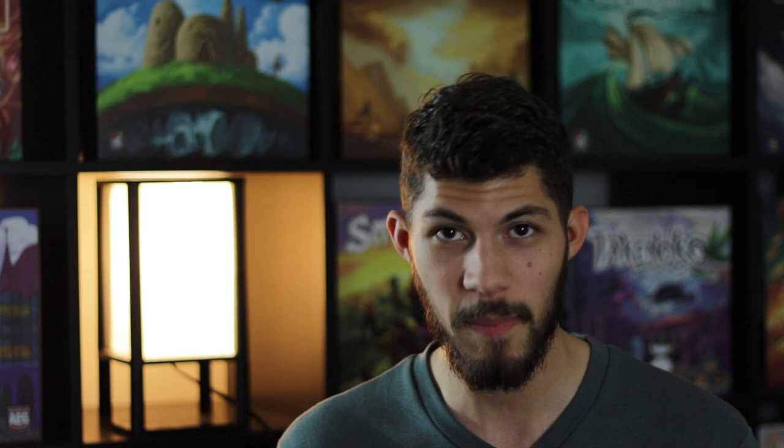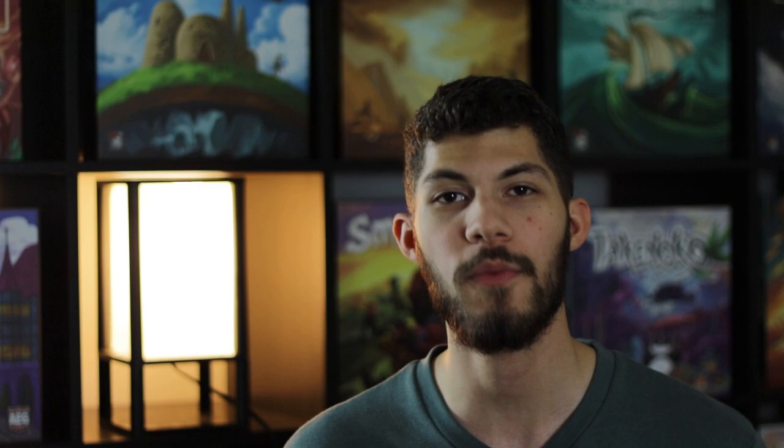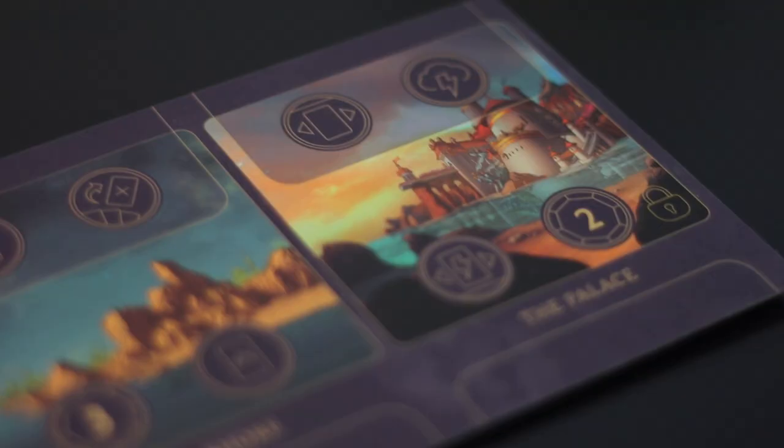Before we start, let me go ahead and pave the path for you. First, we're going to be looking at some of her cards and what tools she has at her disposal to finish her goal. Then we're going to be looking at her realm and the four locations within it. And lastly, we're going to go over three tips and strategies on how to play Ursula better.